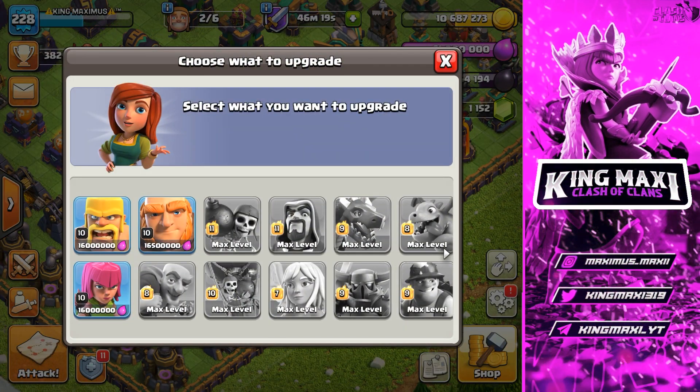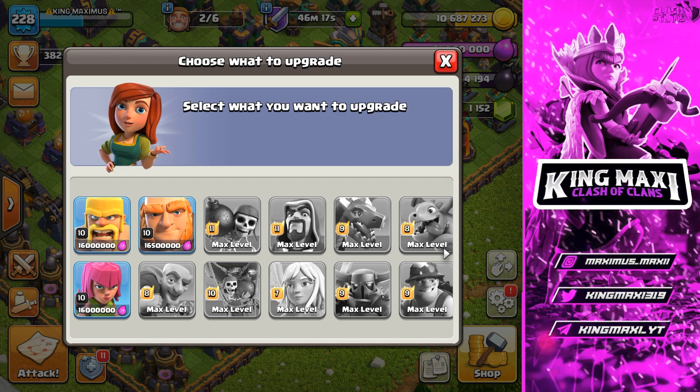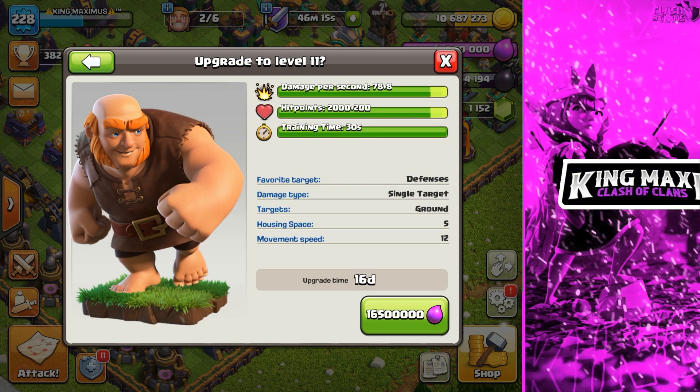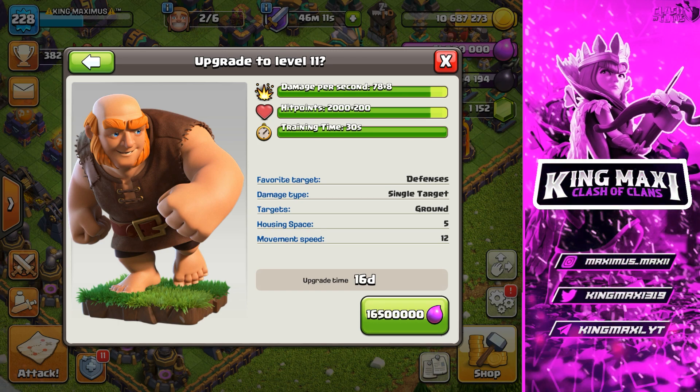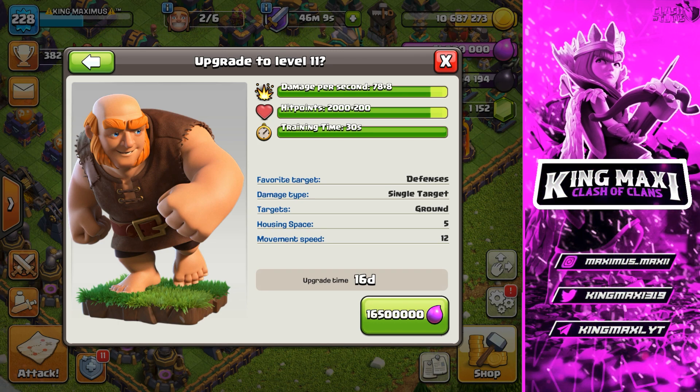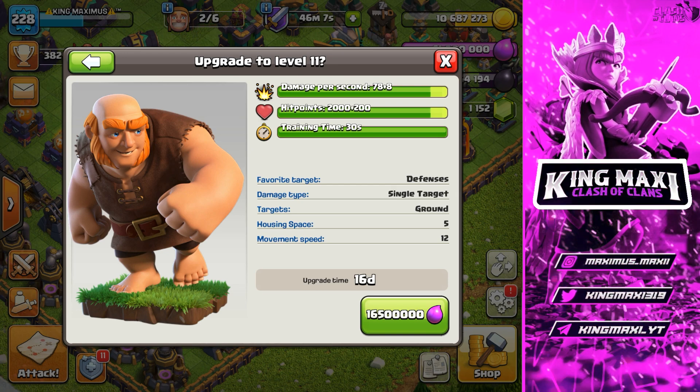So we have to find the Giant and upgrade it to maximum level. This can deal damage to the level. We have to increase the damage, get more hit points, and use the upgrade time wisely.